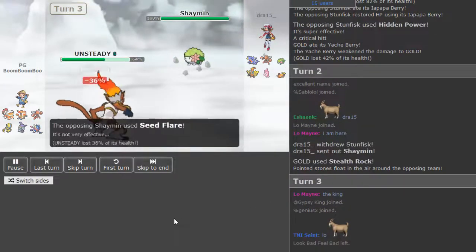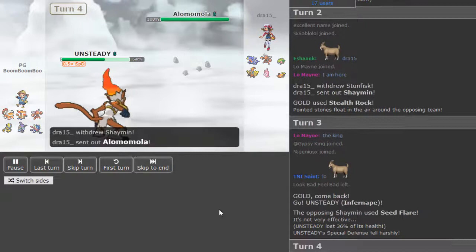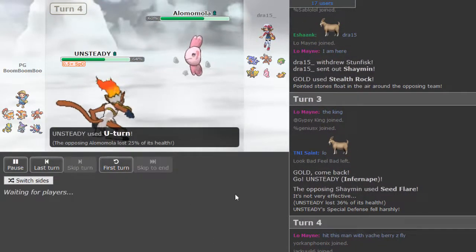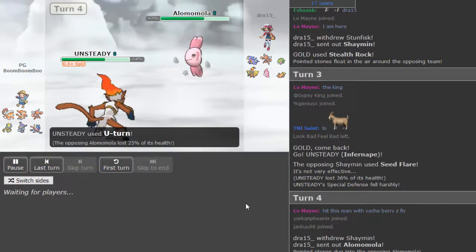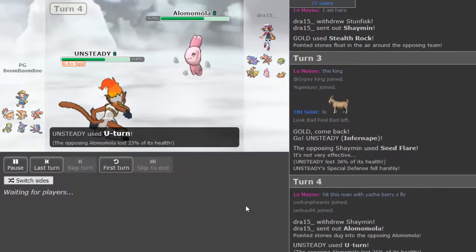Bill goes hard — Infernape versus Shaman, and that does a lot. I'm thinking that might either be a minus SpDef or a very offensive Shaman. Bill just goes straight for the U-turn on the Alomomola. That U-turn does a lot — that could definitely be a Bandit, as the U-turn doing 25 to an Alomomola is pretty unexpected. Bill can either go into something like a Finny if he wants to wear it down with Nature's Madness Taunt, or go into something like Zerora if he's running a mixed HP Ice set.